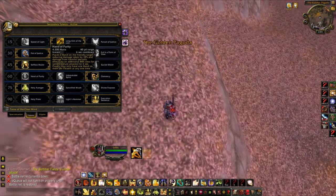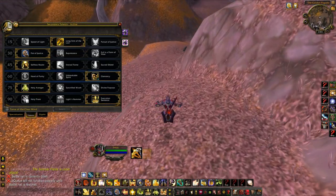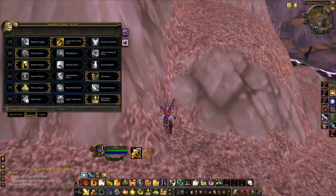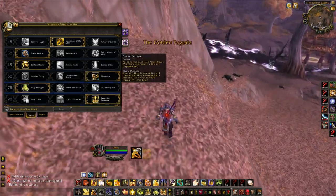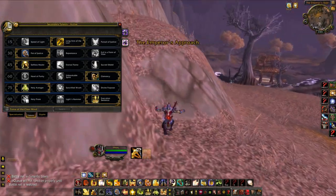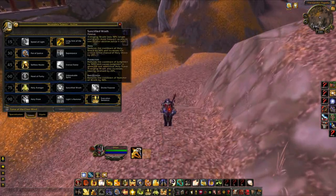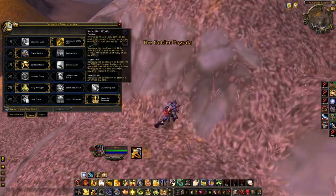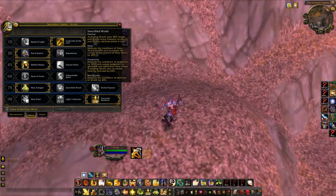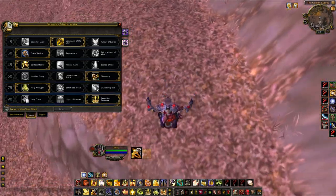For the next tier, Divine Purpose, Sanctified Wrath, and Holy Avenger — it's basically a no-brainer. Divine Purpose is a proc and sure it does more damage over time, but I like controlling my burst because that's what PvP is all about. Sanctified Wrath's 50% reduction on Hammer of Wrath isn't that good considering majority of our damage comes from Templar's Verdict with cooldowns up.